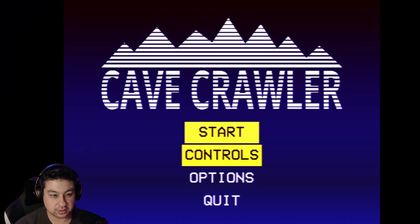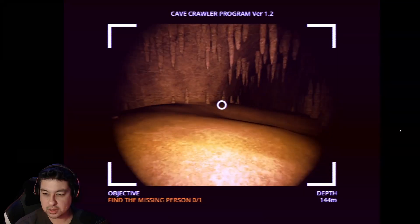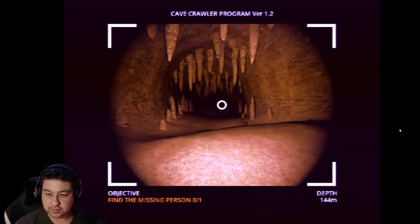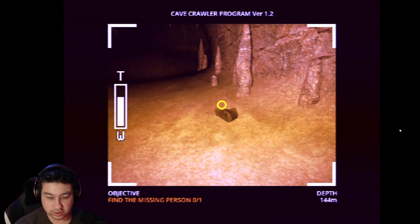I really want to know how to actually control this game properly. Button one - what the fuck is button one? Oh, R. Up and down. Let's go left this time - I went right last time. Here's the boot. Can I scan this?